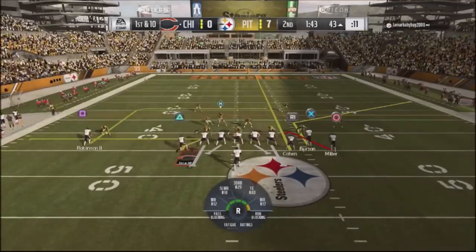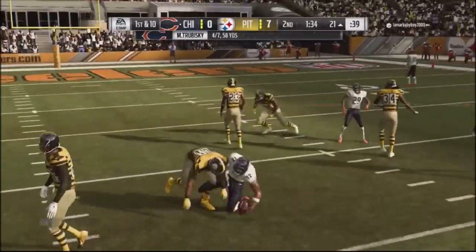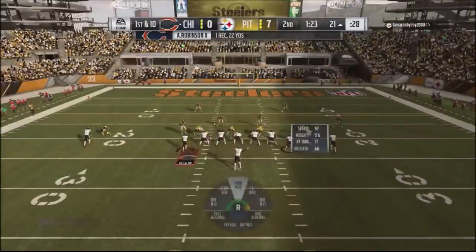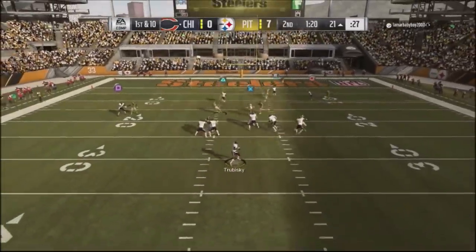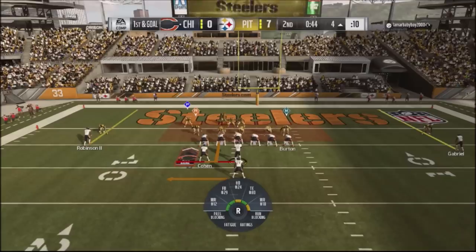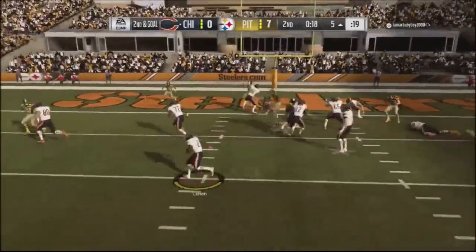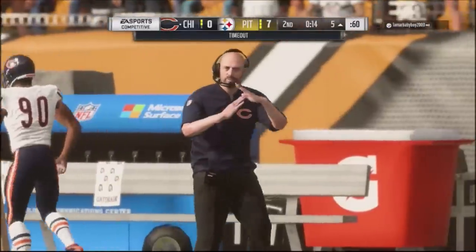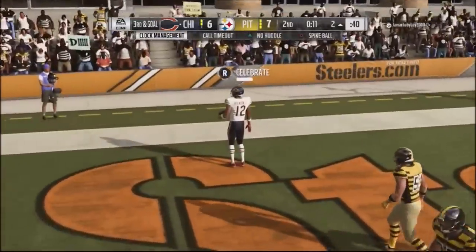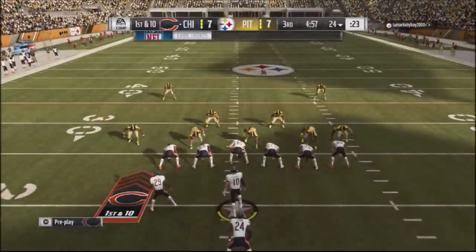Minute 43 left, feeling good. Out of gun bunch empty he's showing man coverage, so I hit him with a dig route — nobody in the area — and pick up yards after the catch down to the 21. No huddle into a trail concept, looking for the corner out against man. The defender bites on the hitch and I hit the corner route down to the four yard line. I run the clock down and hit the back inside curl out of bunch single back — no defender in the area — to tie it 7-7 at the half.